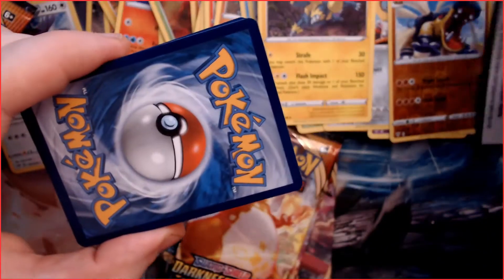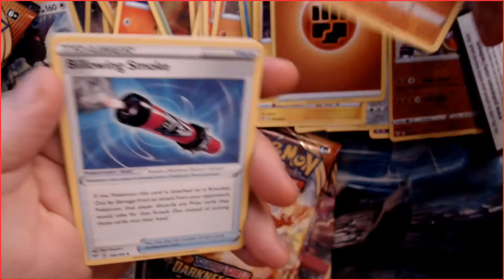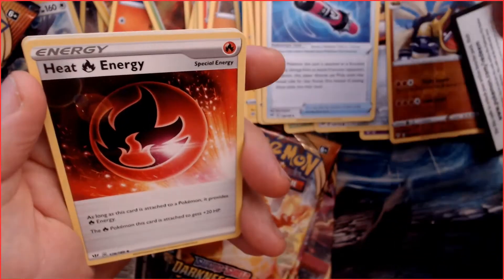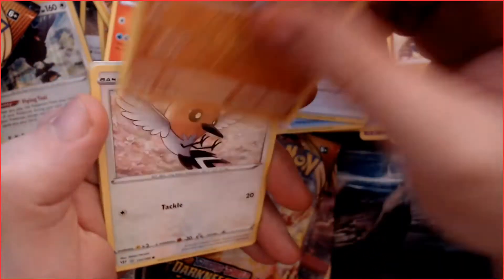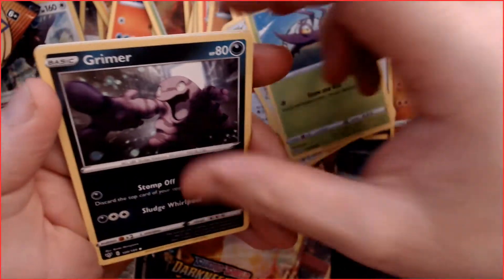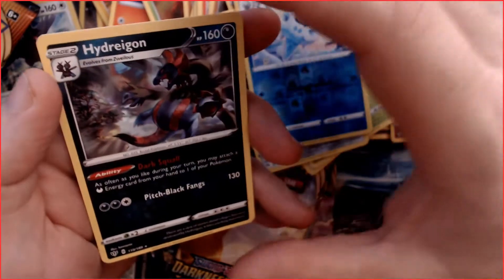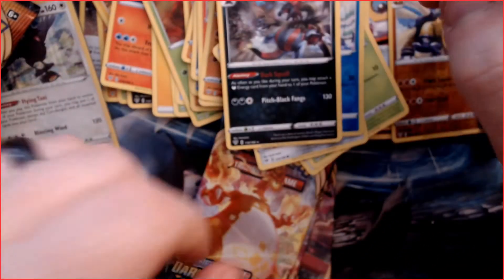Pack seven: two Fighting Energies, a Dugtrio, a Billowing Smoke, a Heat Energy, a Simipour, a Fletchling, a Whirlipede, a Grimer, a Klang, a reverse holo Vanilluxe, and a Hydreigon. I was surprised — I thought it might be a holo card.